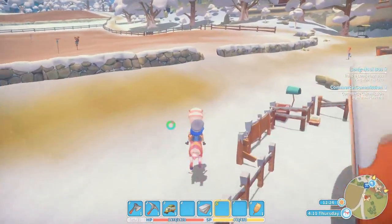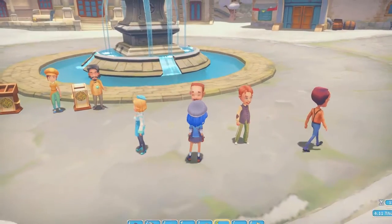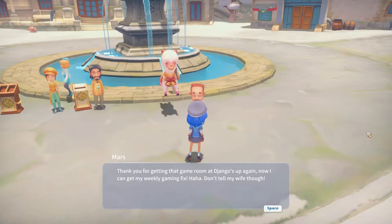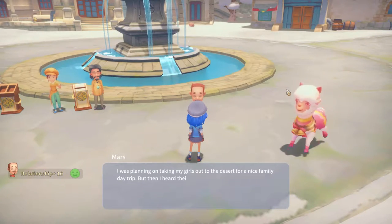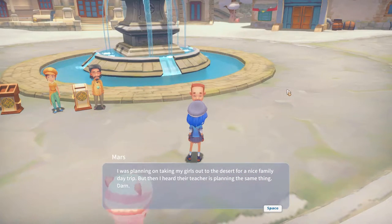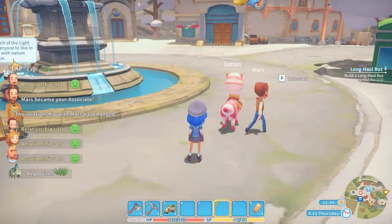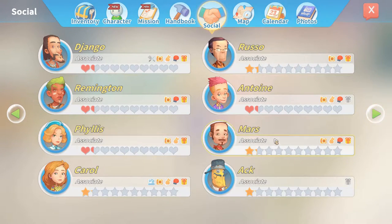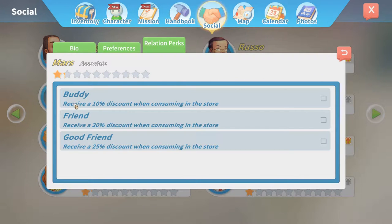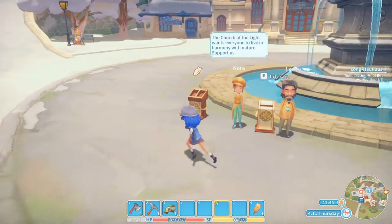Let's hand this in. Oh, it's Miles! 'Thank you for getting that game room of Jango's up again. Now I can get my weekly gaming fix — don't tell my wife though.' 'I was planning on taking my girls to the desert for a nice family day trip but their teacher is planning the same thing.' Thank you — Mars became our associate as well! We recently got Akka as an associate. You don't get anything until buddy, but we receive a 10% discount from Mars's store when we become buddies.